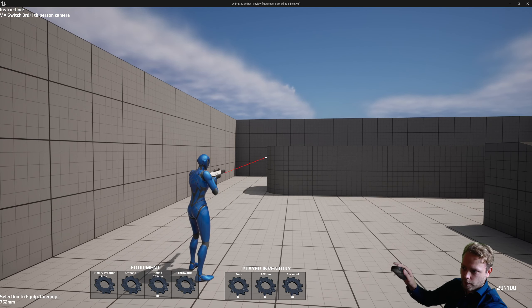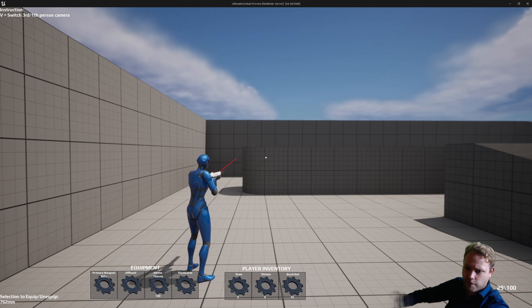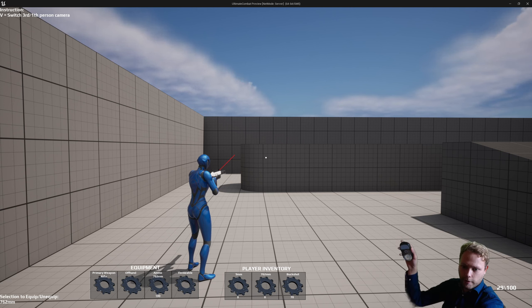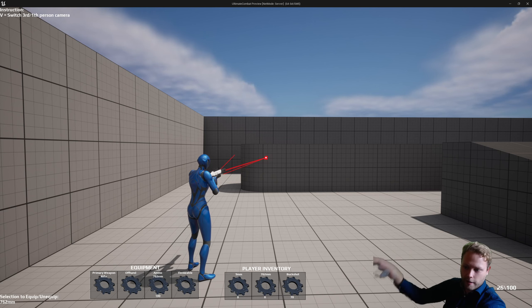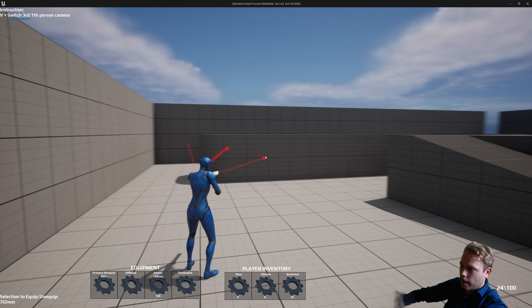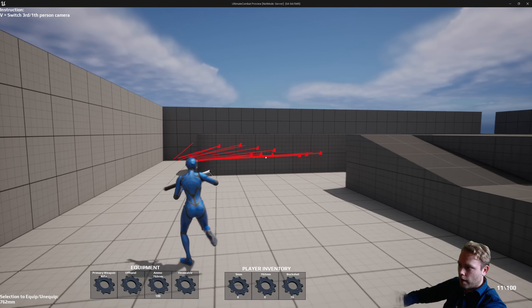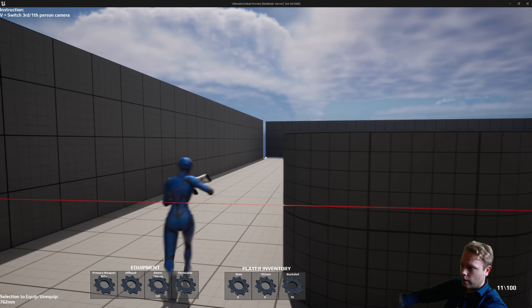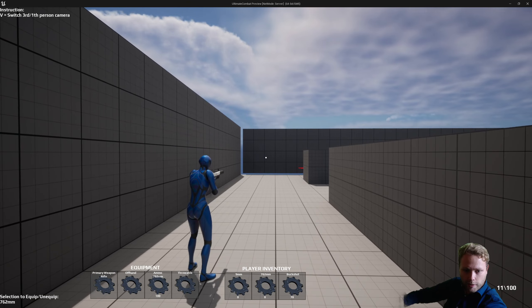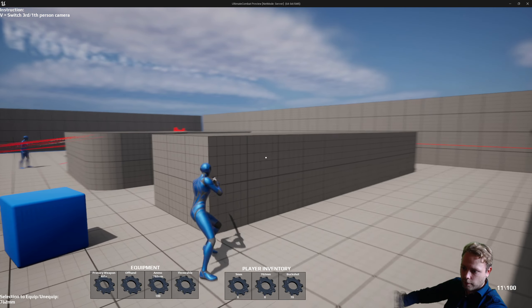On single, if I'm holding the mouse button it will just fire once. When I set it to burst — I've set it to three in the data table — pressing once will fire three bullets straight away. And when setting it to automatic, I can just keep holding the button to keep firing. These weapons also have different weapon spreads; the rifle is more centered than the pistol.